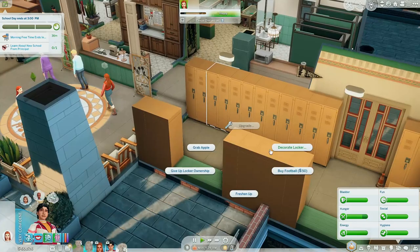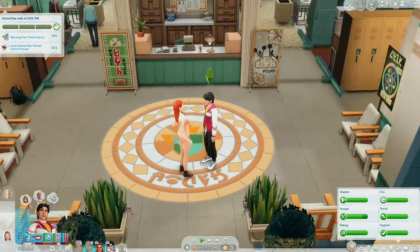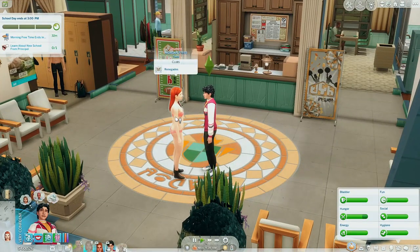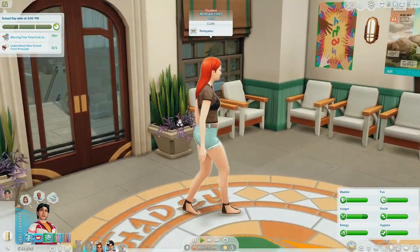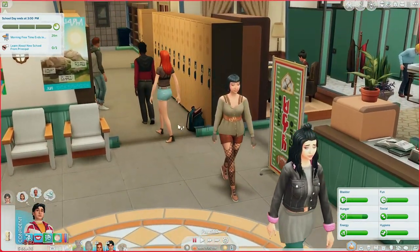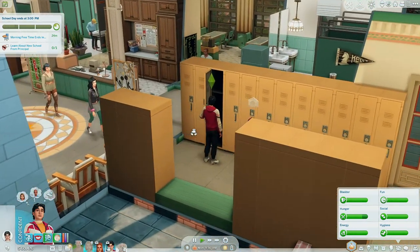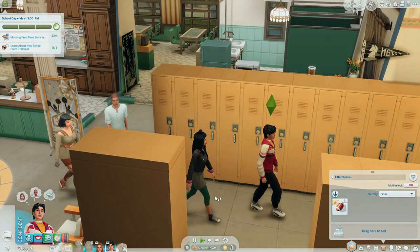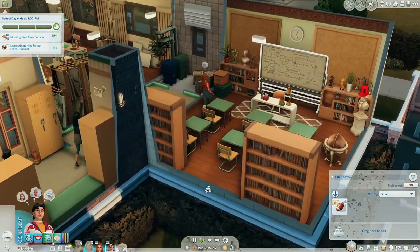Let's go to Gabe's locker real quick. Let's buy a football actually — that's going to be very useful. This girl — oh my God, you're naked, bestie! I want to fix that issue, but it kind of seems like Gabe is taking a liking to someone. What's her name? Morgan — that's familiar. I can't remember what pack she comes from but I know she's a townie. There's so much to explore. Are they going to class now? Okay, cool.